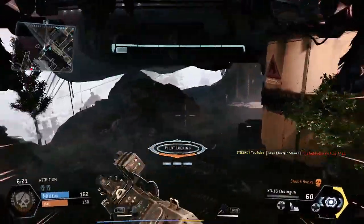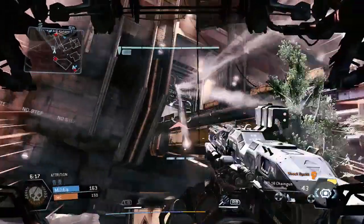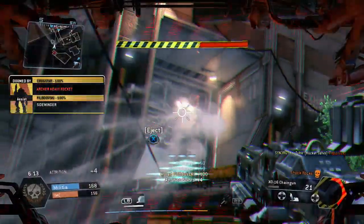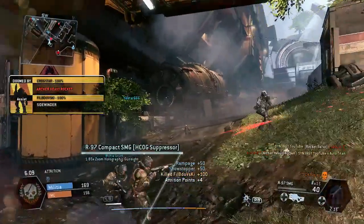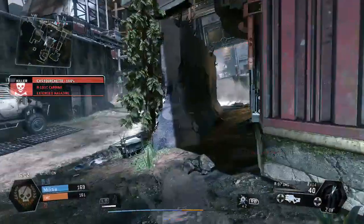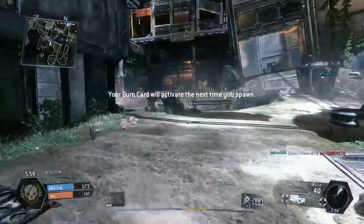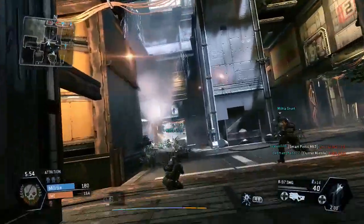A bunch of spectres — we'll take that. There's a pilot locking on me and there he is up there. My titan has been taken out, so we're into doom mode. I disembark, and there's a pilot with eyes on me. I'm sitting at 107 points, 13 to 1 — though I might have read that wrong, we'll see the final stats at the end.